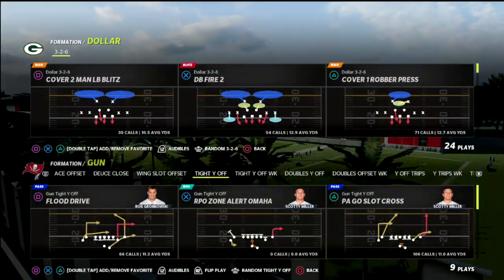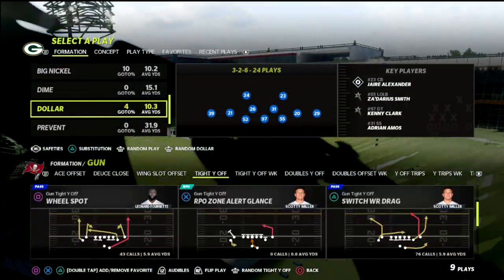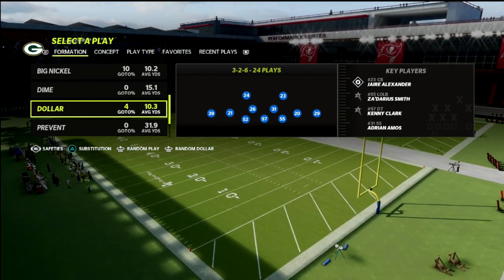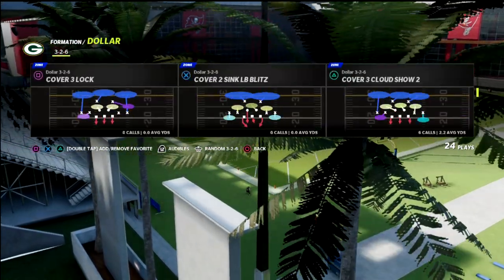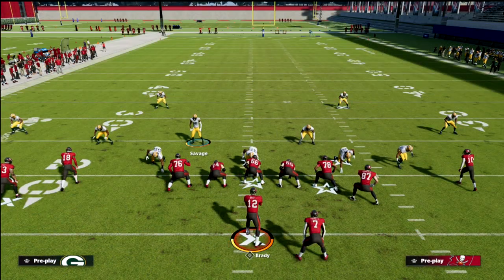If you want to run more match, let me show you how to run quarters from this. If I go back out of this and come out in regular dollar rather than the safeties package, you're going to notice a couple of things. You can't put those outside safeties in outside thirds.